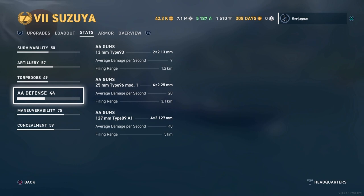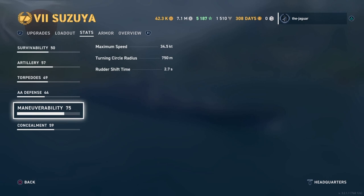The AA defensive stats are all automatic, so there's not much to do there. Maneuverability is 34.5 knots, which is up there with some of the faster cruisers — and even destroyers get up to 40 knots, so this is actually pretty fast. Rudder shift time is 2.7 seconds, which is really good and reflects the double steering gear configuration.